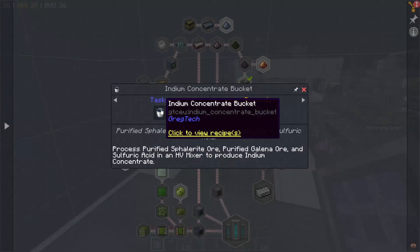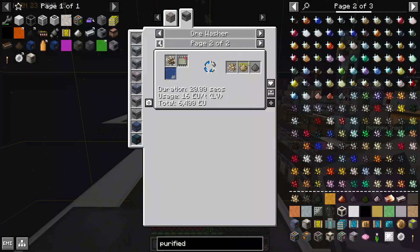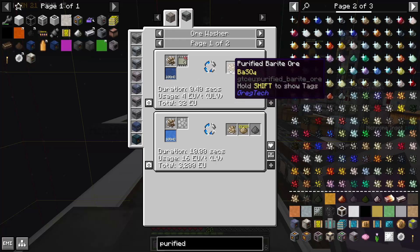This platinum group sludge will require us to apply nitric acid to some kind of purified ore. Purified ore is a bit of a theme here, because indium concentrate, which we'll also need, requires purified sphalerite and purified galena ore. Thankfully, as we discovered previously on program circuit 2, purifying ores is very fast.